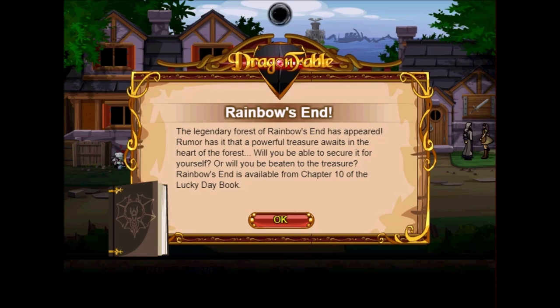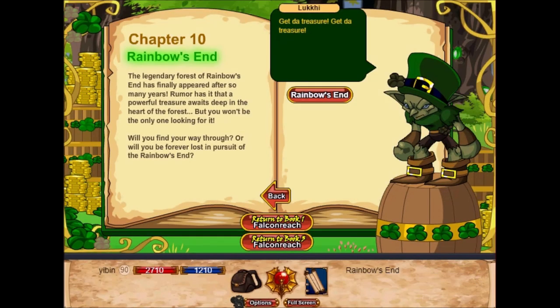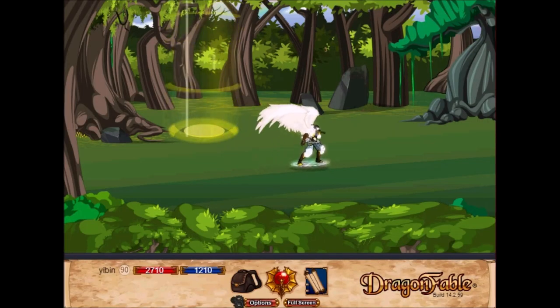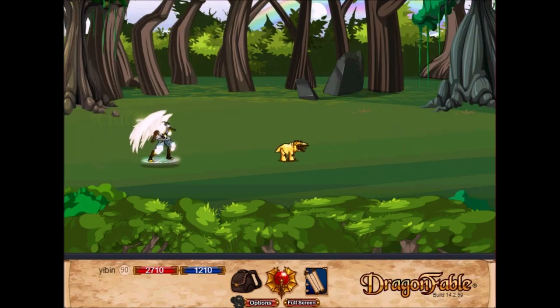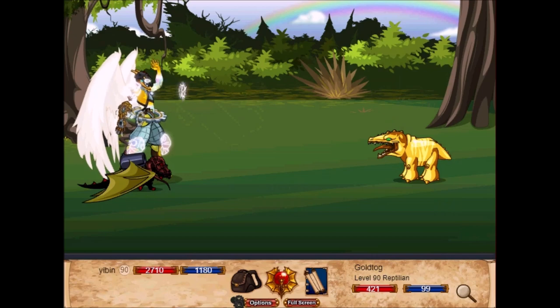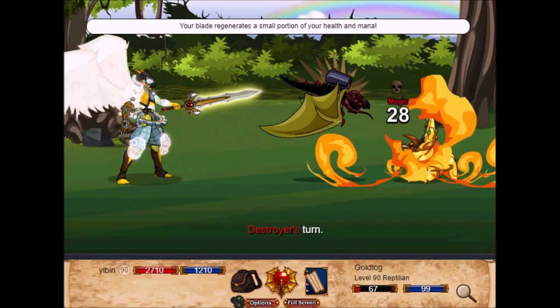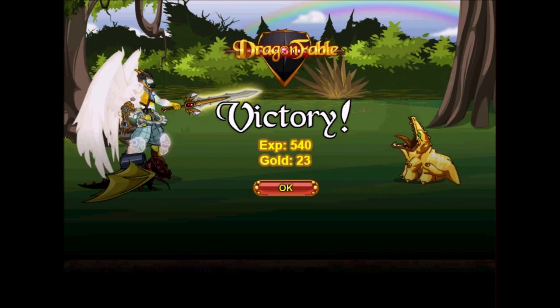For this week's quest, the Legendary Forest of Rainbow's End has appeared. Rumor has it that a powerful treasure awaits in the heart of the forest — will you be able to secure it for yourself, or will you be beaten to the treasure of Rainbow's End? It's available from Chapter 10 of the Lucky Day Storybook. So let us head over to the Lucky Day Storybook — it is your similar maze-style quest. I've only done this quest once and haven't seen any comments on it yet.